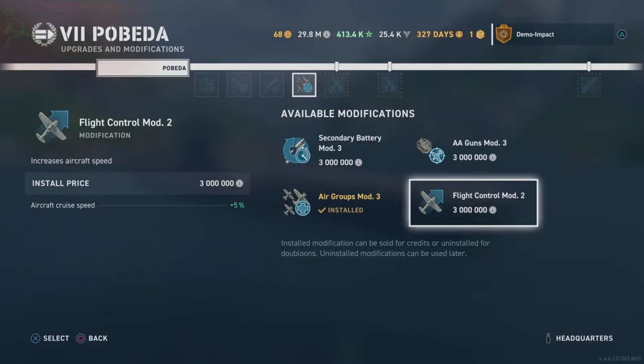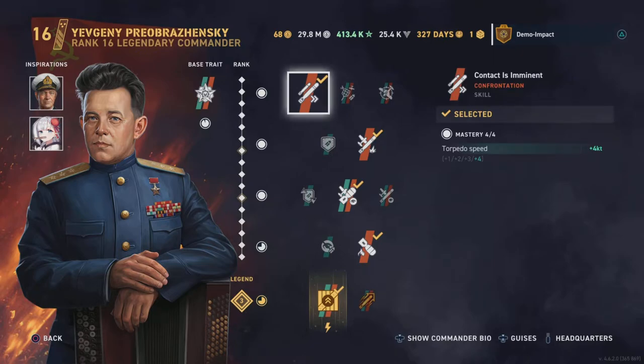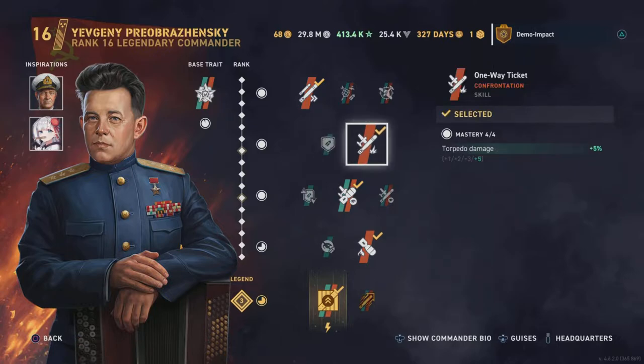Onto the build with Evgeny: starting off, Contact Is Imminent helps with Pobeda's torpedo arming distance, since it's incredibly long — roughly 2.25 kilometers — so reducing the time torpedoes need to arm before hitting a target is very much appreciated. Slot two goes to One-Way Ticket easily. If you're taking damage in the carrier, you're risking your team's advantage early in the match. One-Way Ticket gives you around 30% more damage for the overall strike — if you land all six torpedoes you get the equivalent of 30% of another torpedo in there.